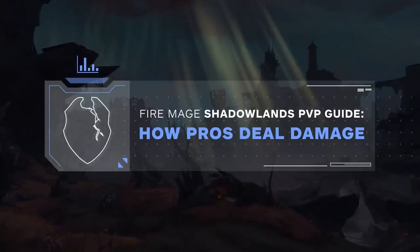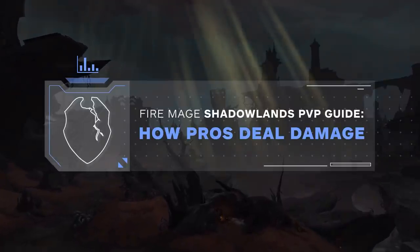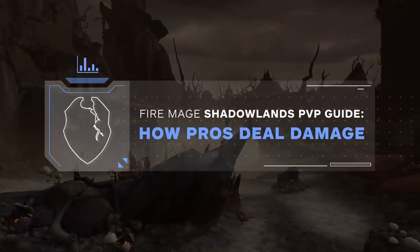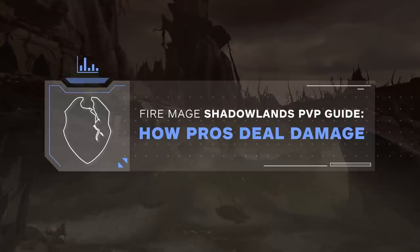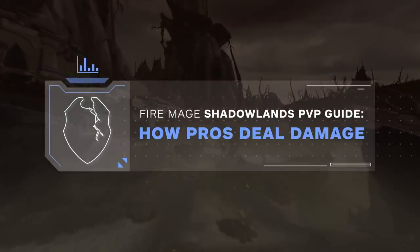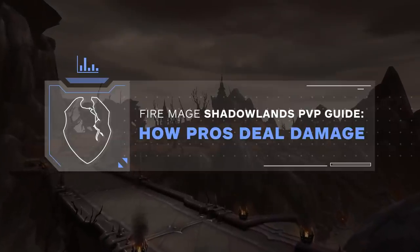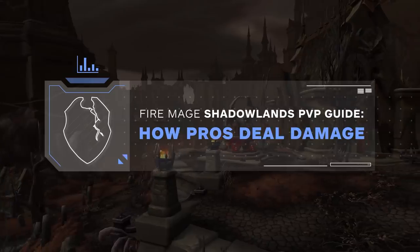Welcome to step 2 of our Fire Mage course. Step 2 is all about the good stuff — damage. We're going to be taking a look at how to deal the most optimal sustain damage, how you execute your burst, and even providing you with small tricks on how you can min-max your damage beyond that, before covering the age-old question: how do you deal damage while you're being trained? So without any further delay, let's jump straight into it.